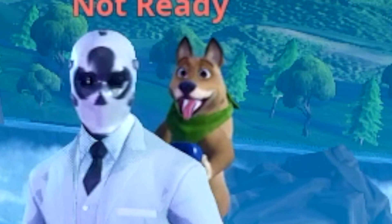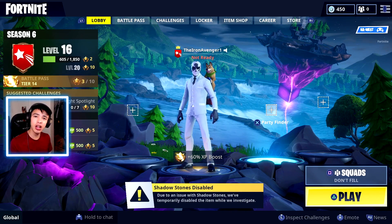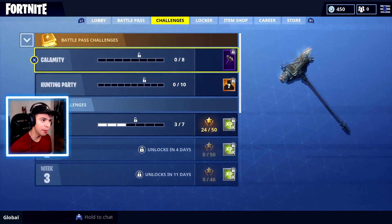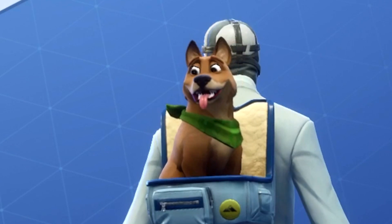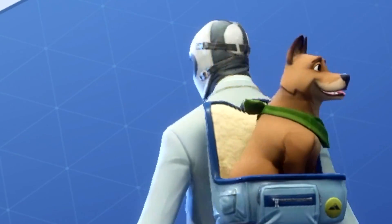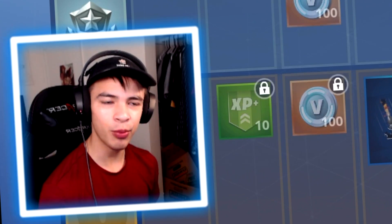As you can see, I got my doggo. Pets are a back bling that have the pet in the back, and it has color variations. I got Bonesy over here. He's customizable with unlockable styles. He looks happy — he's brown, he's got that green scarf action going. He's got some old yeller action that doesn't end up well for him.